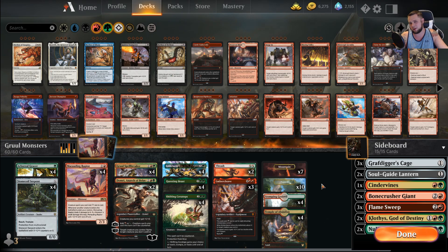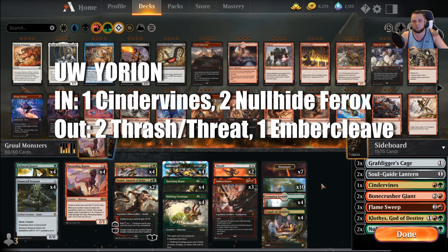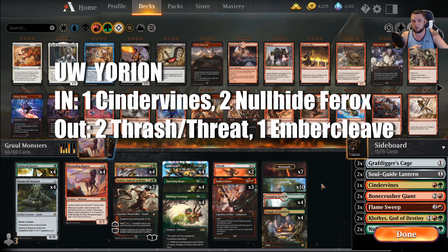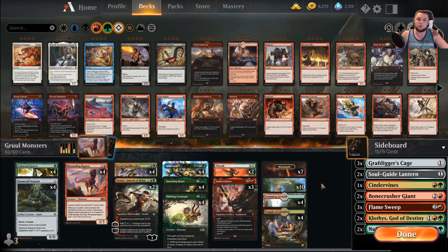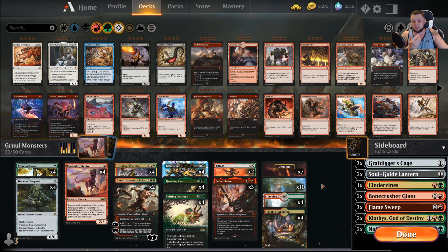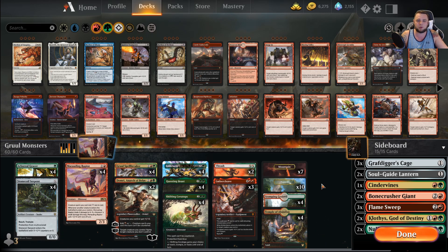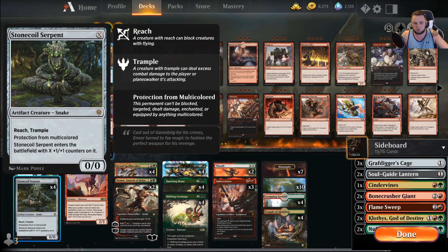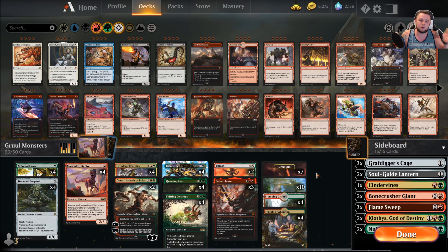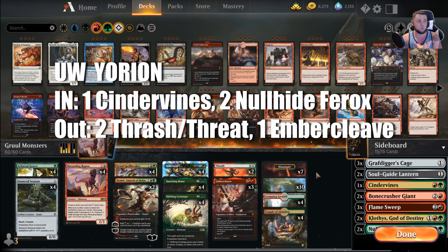Next is Blue-White Yorion — mostly Blue-White Control that happens to play Yorion. Not a lot of sideboarding here. We bring in one Cindervines and two Nullhide Ferox, and we take out two Thrash and one Ember Cleave. We keep Thrash in against Jeskai Yorion because you want that instant-speed answer when they try to go get Agent of Treachery. In Blue-White, Thrash doesn't have many targets — they have Shark Typhoon, but you don't want Thrash just for that. Our creatures like Questing Beast, Shifting Ceratops, and Stone Cold Serpent can get through or around Yorion anyway.